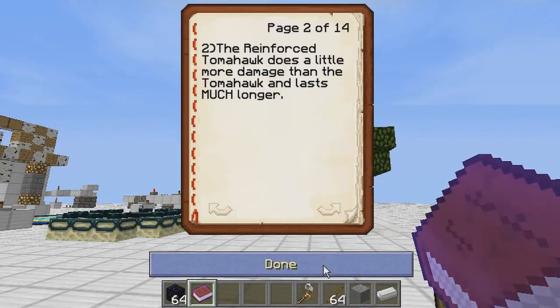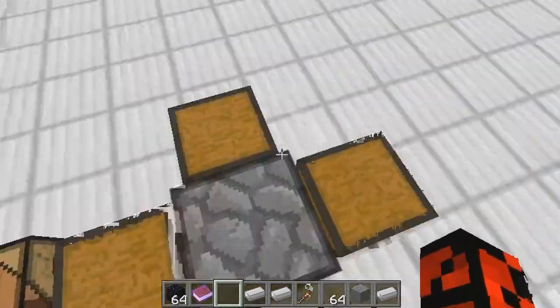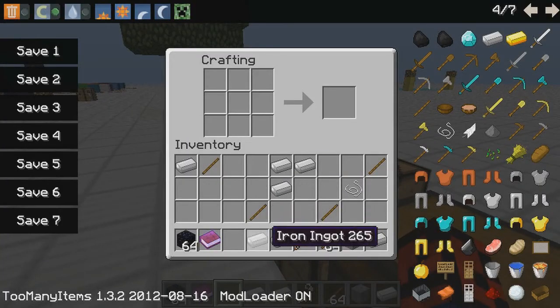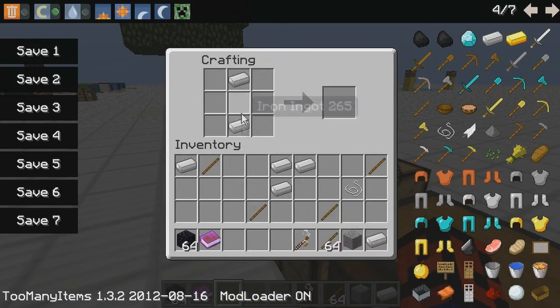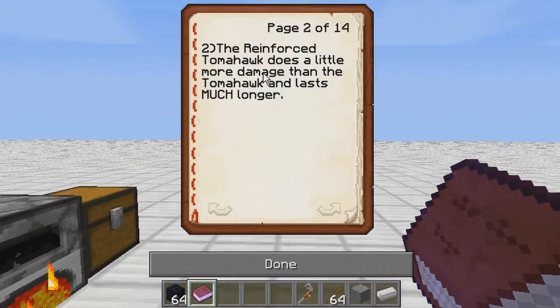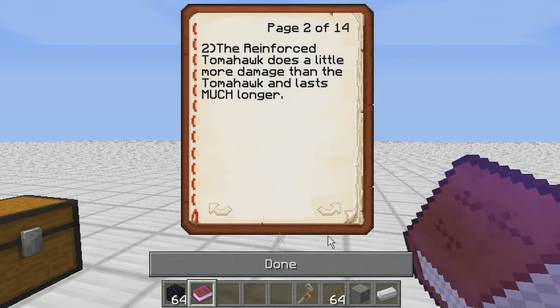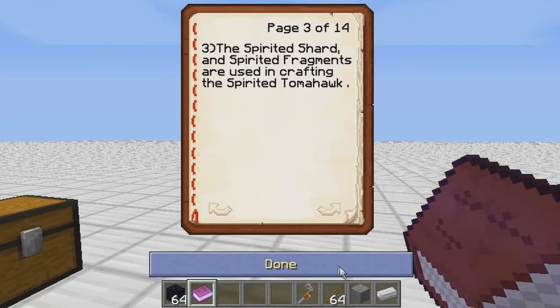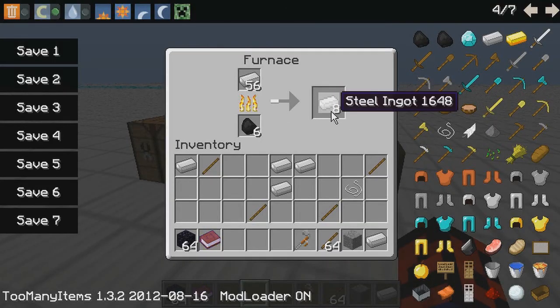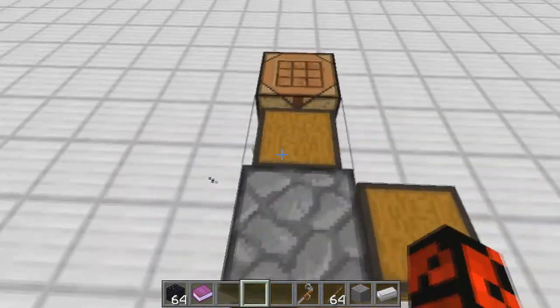Now we're gonna do a Reinforced Tomahawk. If you're asking how to make one, you put two iron ingots and one Tomahawk in the crafting table. The Reinforced Tomahawk does a little more damage than the regular Tomahawk but lasts much longer.